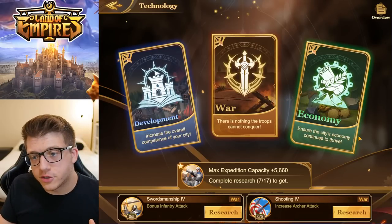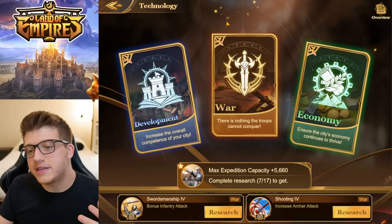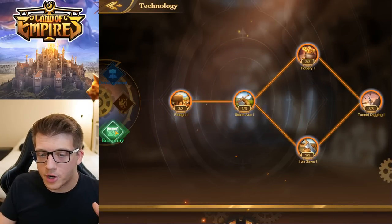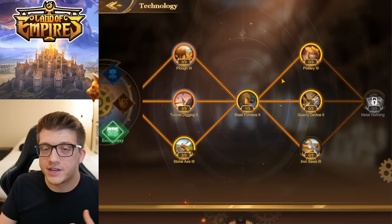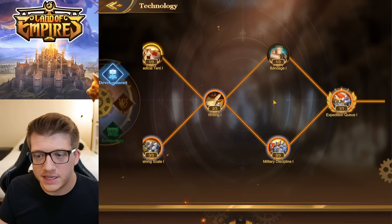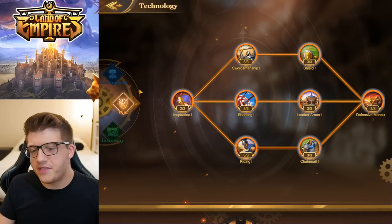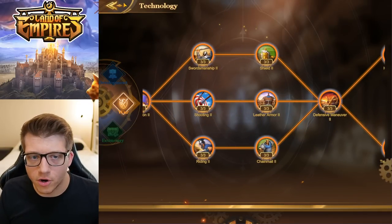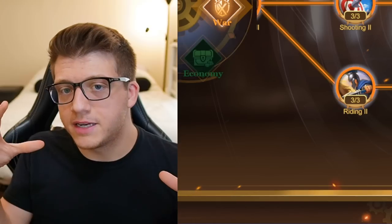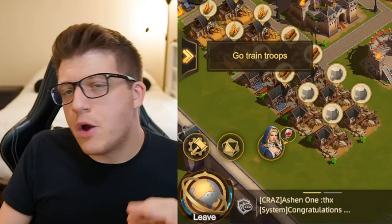We can't talk about buildings without talking about research and technology. Just like Rise of Kingdoms, there is technology but it's broken into three branches — the war branch, the development branch, and the economy branch. The economy branch covers resources, development reduces the cost of developing your army and city — reducing healing cost, research time, and building time — and war is straight-up stats and capacity for your army. It's very similar to Rise of Kingdoms, except they took economic research and split it into economy and development.